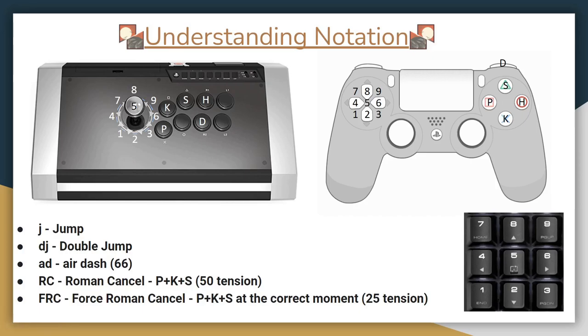Let's go over the buttons first. P stands for punch, K is kick, S is slash, H is heavy slash, and D is dust. Macros are available in the button bind list to help you press multiple buttons at a time, to help you with system mechanics such as Roman Cancels and Faultless Defense.